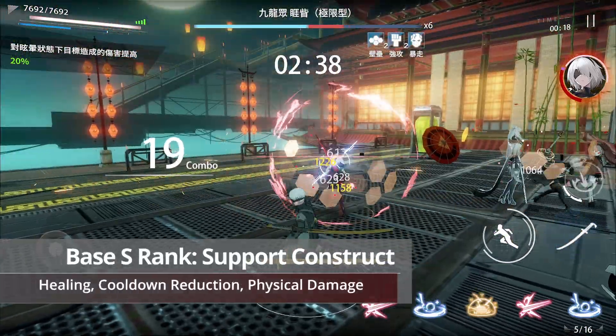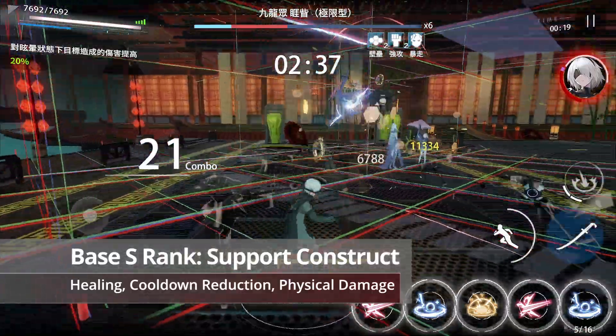9S is an S-rank sport construct that deals physical damage and features healing, agile abilities, and cooldown reduction. In this video, I'll cover skills, passives, ascensions, playstyle, builds, and weapons.